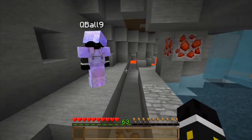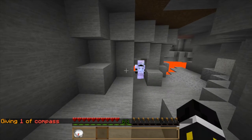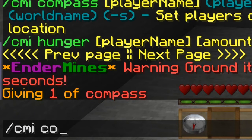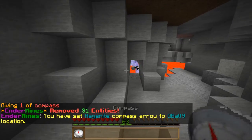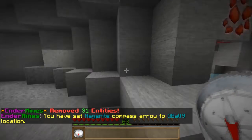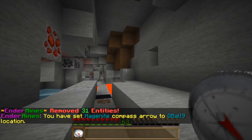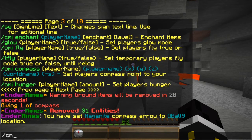Now we're doing the compass feature. I'll grab a compass and use slash CMI compass haganite cubal9 — and now the compass only points to cubal9. As you can see, when I turn around, the compass points straight to him. It only tracks that one player, which is pretty awesome.